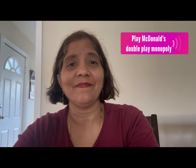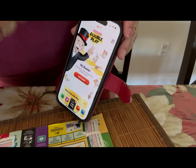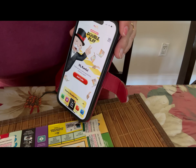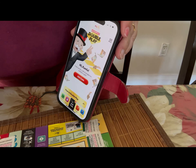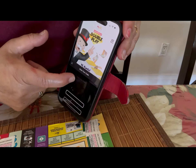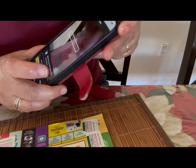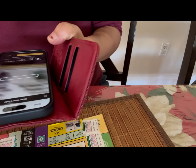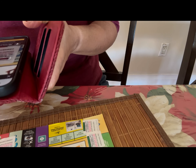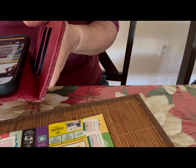Here in the McDonald's app you have the Monopoly section that you can open up by clicking on the banner. Then you press 'Add Code' right here. The first way I'm going to show you is scanning the code — you scan it by clicking on the sticker.